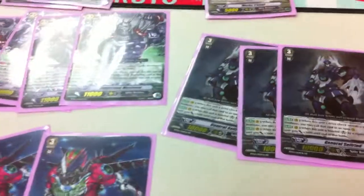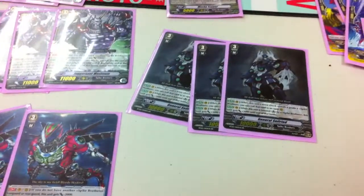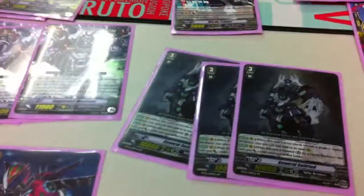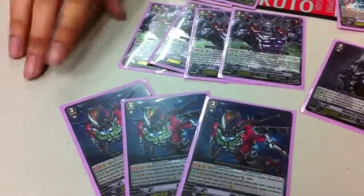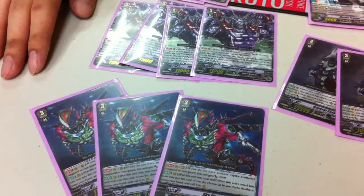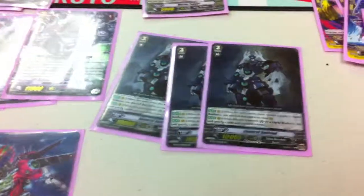Just curious — I see you have a three and a four lineup here. Is that how it usually is, or is that your preference? At the moment this deck runs ten grade threes. A lot of Spike Brothers decks use only eight. I find you can use more grade threes because you can call them out securely. I kind of feel there are some consistency issues — I should add more Skydivers because their effects are better and take out one Juggernaut. So that's it.